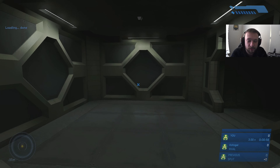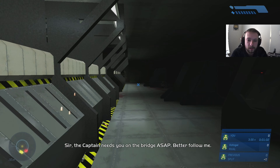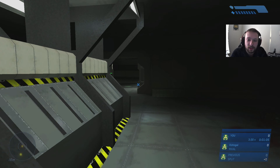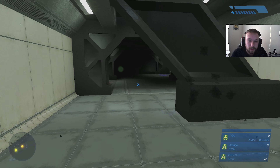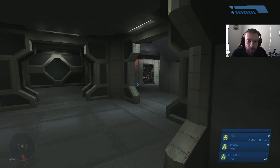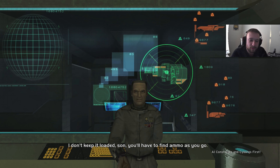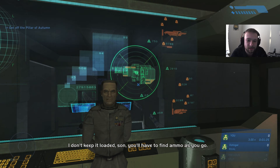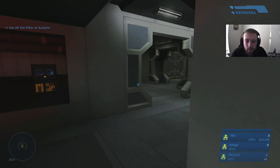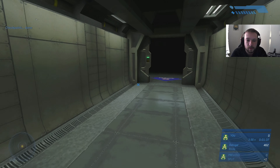Now we're gonna head to the bridge as usual. Once you get to the bridge you're gonna kill Captain Keys unfortunately for him, so just head past all these guys and kill him. That's gonna trigger the Marines to come out — Cortana's gonna call them in, tell them you've gone rampant, and they'll come in to kill you. Just trigger this cutscene; Captain Keys is gonna hand you an unloaded pistol for some reason.